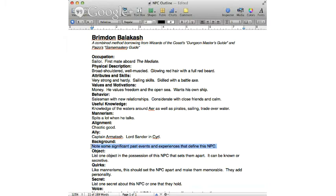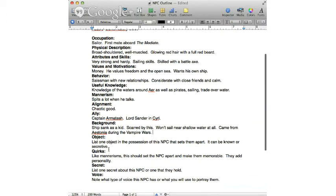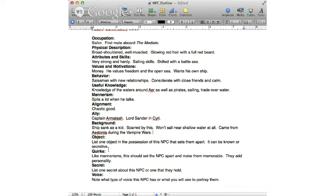Background — note at least a couple of significant events from their past. A ship sank when he was a kid; he was scarred by this and won't sail near shallow water at all. He also came from Estonia during what I'll call the Vampire Wars — not a real thing yet, but if it was and I knew more about it, we've got something that can influence how he grew up or how he acts towards vampires, and that could make him stand out.